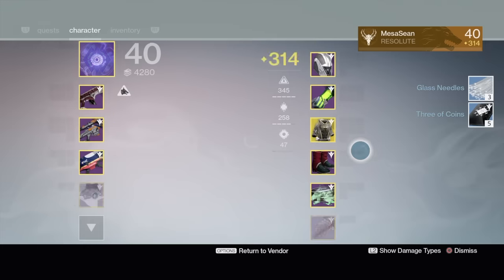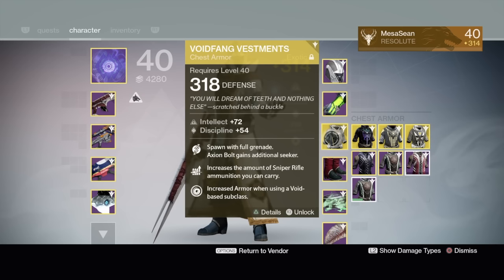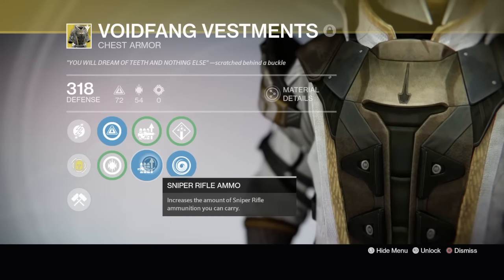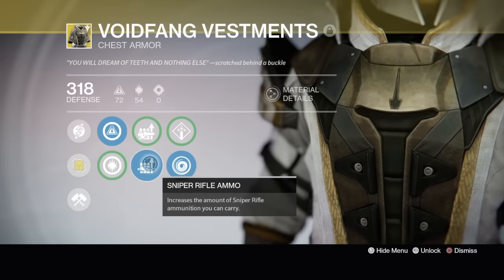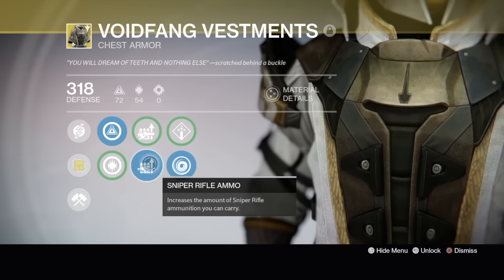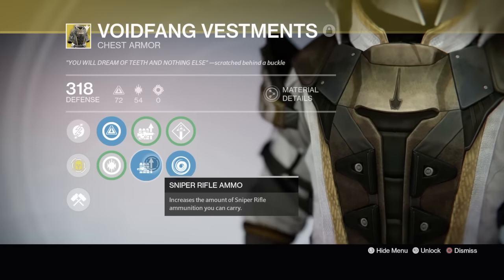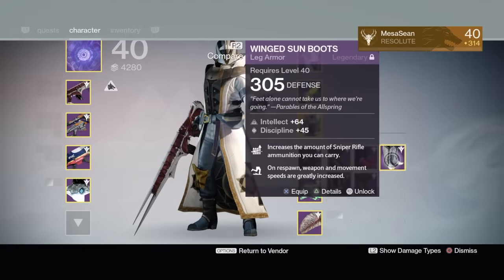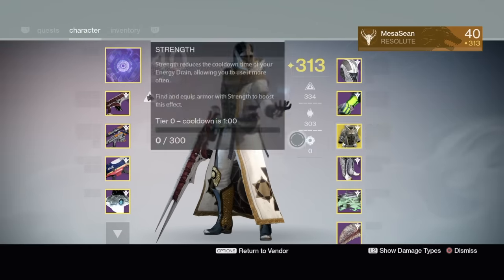I'm gonna start buying glass needles too. Let me show you — I got a really nice roll on my Voidfang Vestments. I rolled it a few times and got a nice intellect roll of 72 and 54 discipline. What I wanted was sniper rifle ammo, because in PvP I play Voidwalker and like to chuck Axiom Bolts, and the Voidfang Vestments make them really powerful. I rolled it until I got sniper rifle ammo, and when I combine them with my boots I get double the sniper ammo I can carry — very useful.